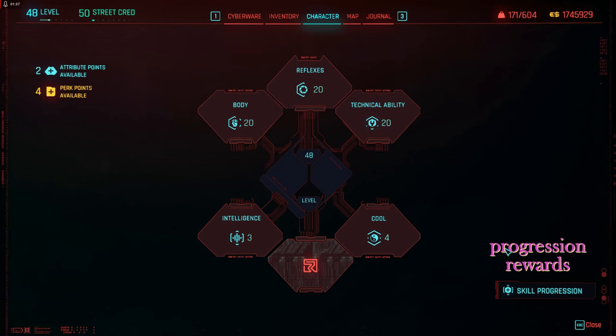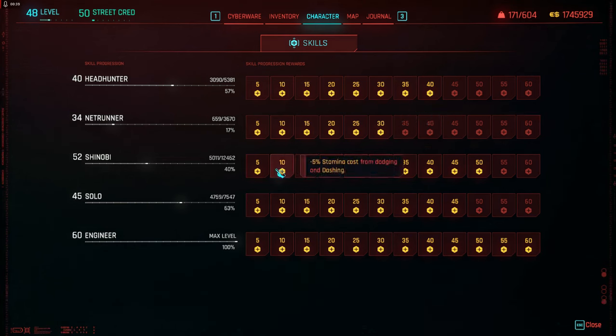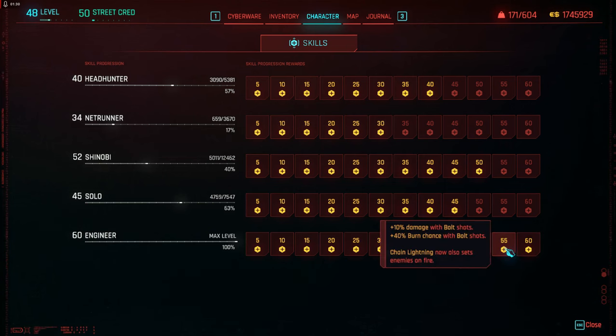In the character screen under perk points, go to the lower right side and click on Progression Rewards. This shows what you get for upgrading your gameplay. To get Headhunter you need to use stealth — takedowns from the rear, silenced headshots, etc. Netrunner is using the cyberdeck and monowire. Shinobi is using blades. Solo is using shotguns, gorilla arms, and blunt melee weapons. Engineer is for crafting items and using grenades and tech weapons. The bonuses you can get are going to be as good as taking perks, cyberware, or upgrading your gun, so work towards those.